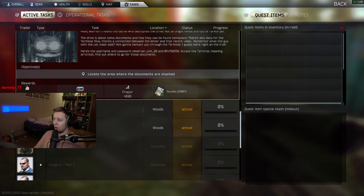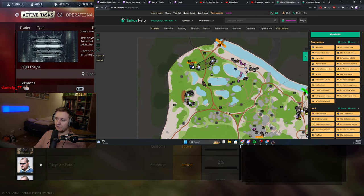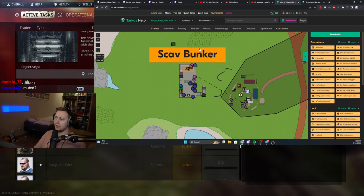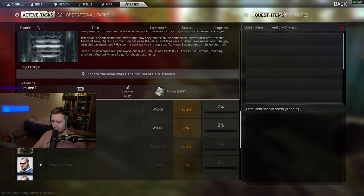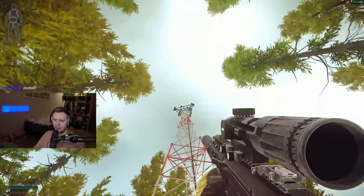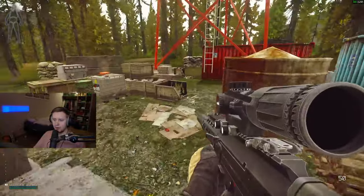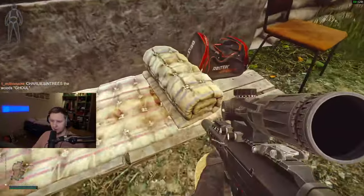For part one, you need to go to Woods and head to the Skepp Bunker area. The quest says you need to find a drive, so I'm going to show you all the spawns where you can find it. You can find the Skepp Bunker via a tall radio tower, and you need to look generally at the beds and the pillows.